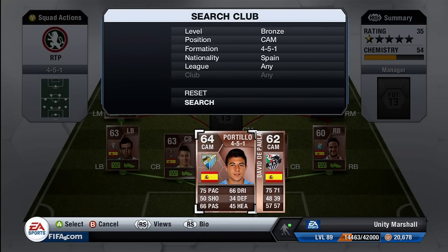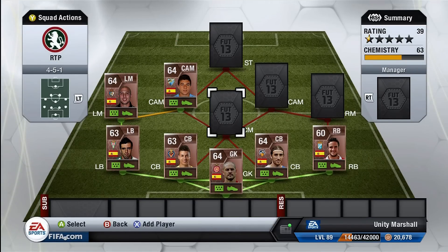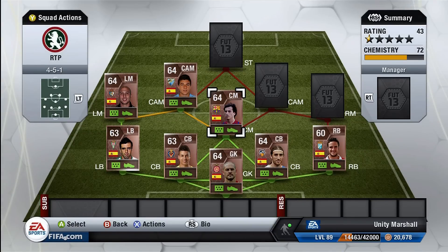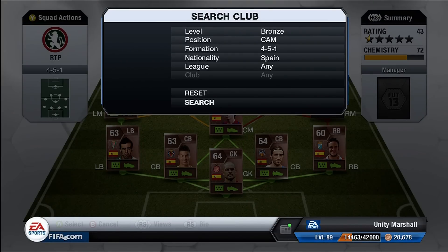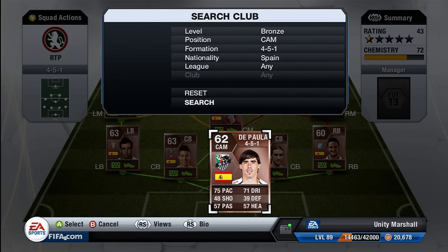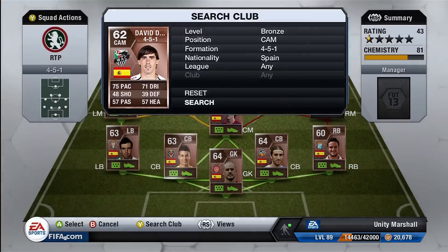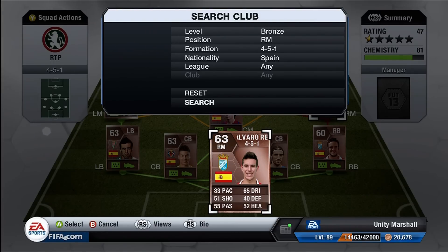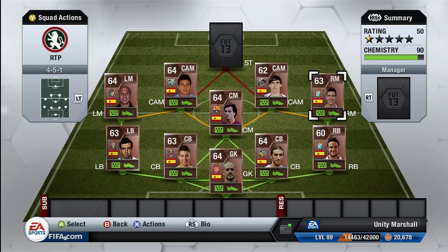Decent enough — you can't really go wrong with that amount of pace in a bronze team. Portillo is our left-sided CAM, decent amount of pace, 75 dribbling, so it's not too bad. Center mid we have Barcelona B player Javi Espinoza — his defending isn't that good so I'm expecting him to basically play center forward and not be there in defense, so the defense has to be strong enough to cope with counter-attacks. David de Paula is our right-sided CAM — he's actually got an inform on this game. At right mid we have a pacey right midfielder in Alvaro Ray, 83 pace — he'd probably be the first player I replace, not too keen on him.